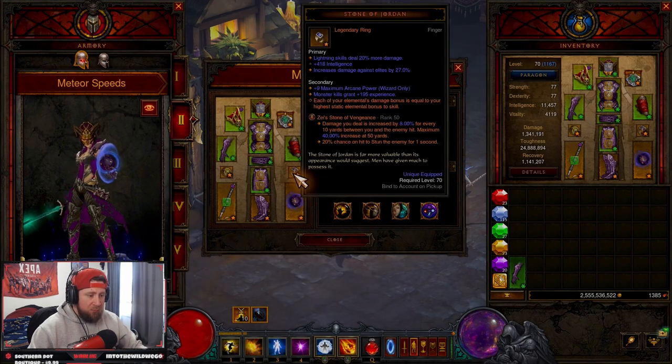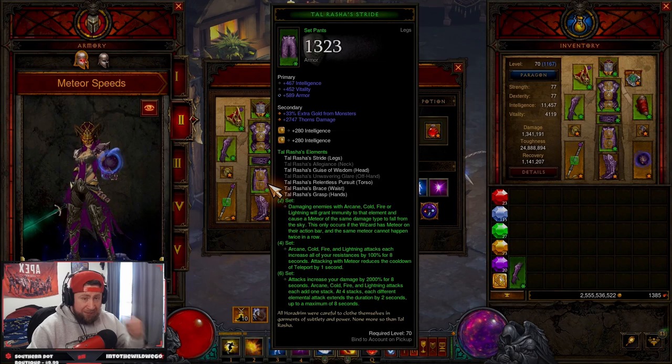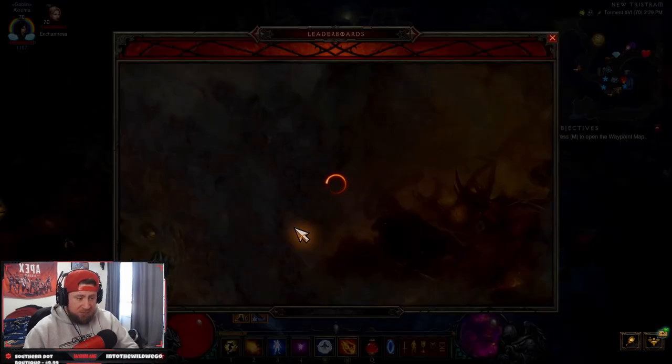With this build we are also not rocking the Halo of Karini, so we don't get the added damage reduction beyond what we'd get from Tal Rasha's. We needed that extra bit of protection because wizards are super squishy. I've been seeing this solution going around especially on the leaderboards for Tal Rasha speeds.